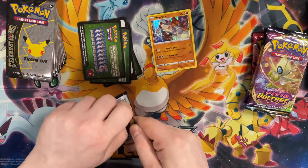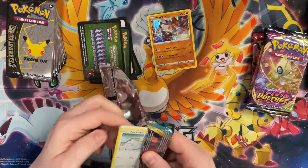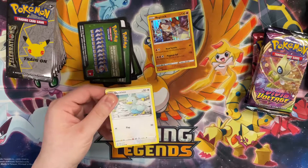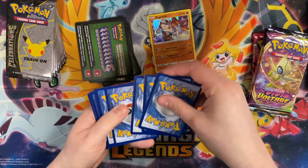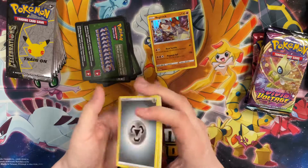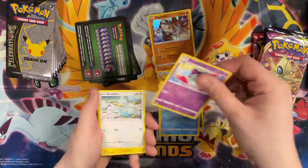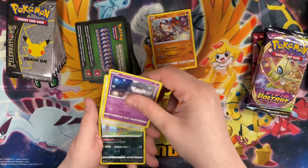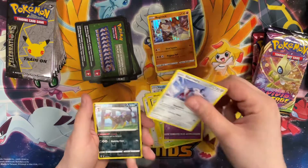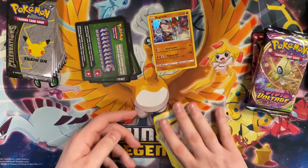These might be the five packs from the first box — hopefully. Code card down. We got Metal Energy, Roselia, Vanillish, Poltergeist, Ducklett, Marill, Paras, Gothita, Skarmory, Reverse Liepard, and Delcatty. I'm thinking these were from the first box — sad faces.